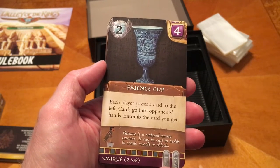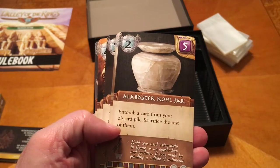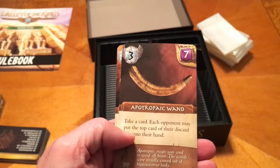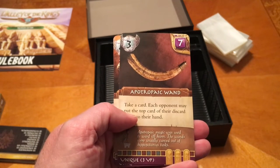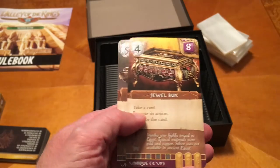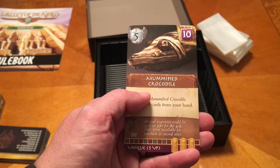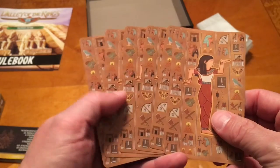We have the Patience cup — the alabaster canopic jar, the necropolis seal, the jewel box, and then the mummified crocodile. Why would you mummify a crocodile? Are you still sticking the hot poker up their nose scrambling things and pulling their brains out? Could be. You can see the backs of those cards there.